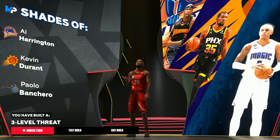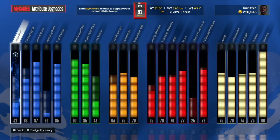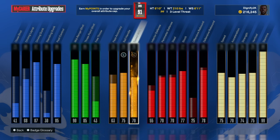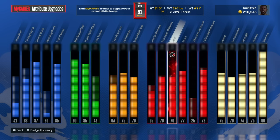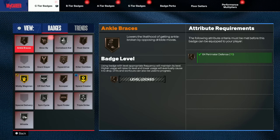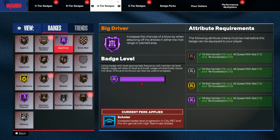You can see the shades of Al Harrington, Kevin Durant, and Paolo Bancaro — we have a three-level threat. This is my build at a 91 overall. For upgrading: we prioritized driving dunk, post control for post-fade Phenom, 90 mid-range, and 85 three-point shot. Defensively and physically upgraded accordingly. If you have a 90 overall or the rebirth, this is how I'd go about upgrading it. These are the badges I currently have from playing park for a day or two — Hall of Fame open looks, Dream Shake on gold, and Hall of Fame big driver, which helps off the dribble in the mid-range.